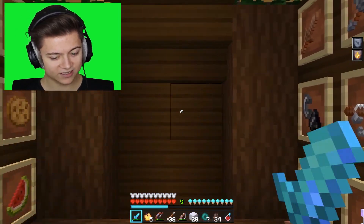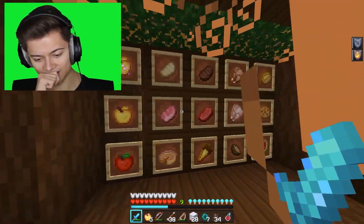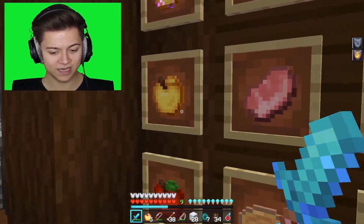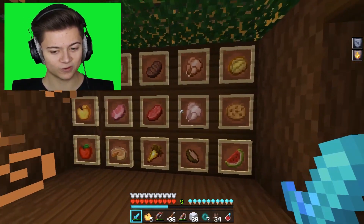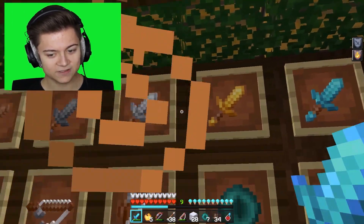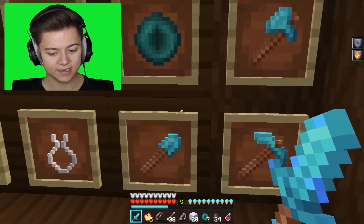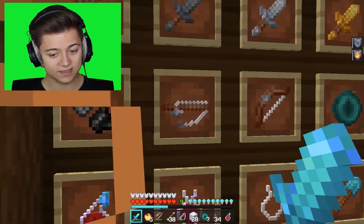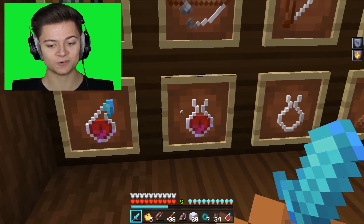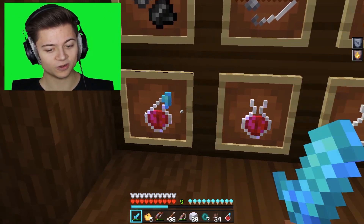We got the custom crosshair, the sword enchanting. The whole entire HUD looks so fire — we literally have blue ice cream cones for the hunger bar. We got the apples on the side, the whole food menu, and then over here we got the swords at the top which look super cool. We have the tools as well. Overall this is actually a 10 out of 10. Take a look at those potions — wow. This one's kind of weird because it's got no label, but I really like that pink and blue contrast.